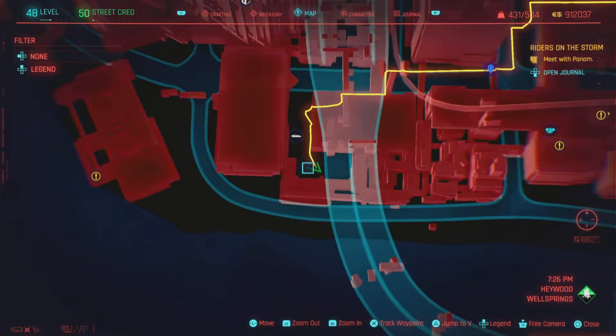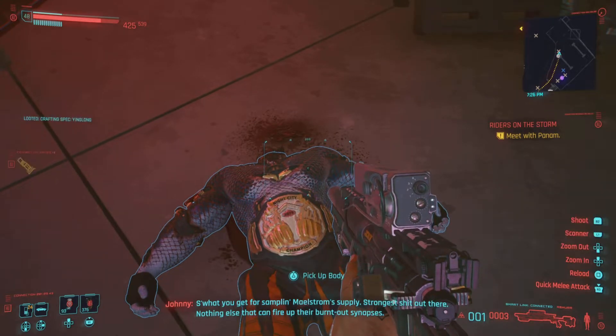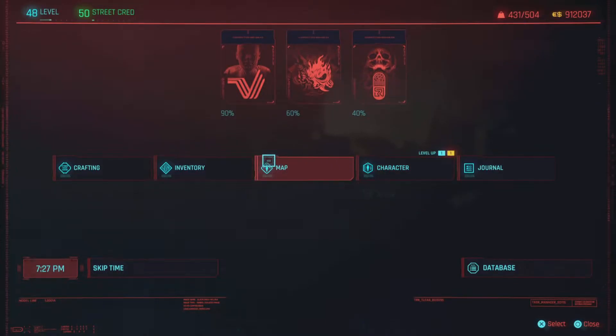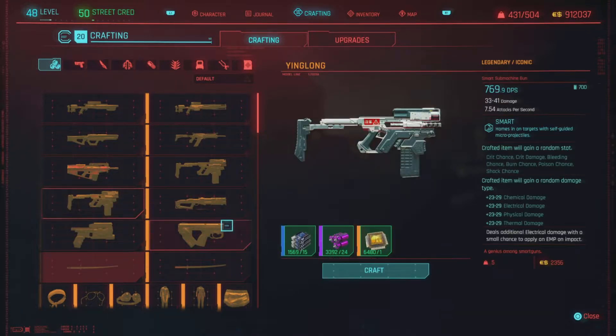This is where we are right here — I'll give you a good pan in and out so you guys know exactly where we are. I believe this was an assault in progress, or maybe a cyber psycho — pretty sure it was a cyber psycho. I'm pretty much done everything blue within the map there, with no more assaults in progress, maybe one or two stragglers.